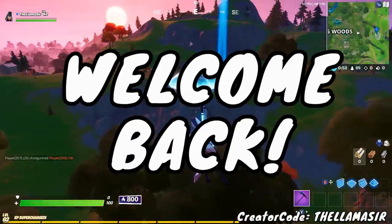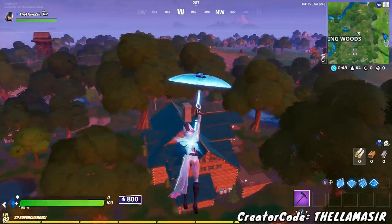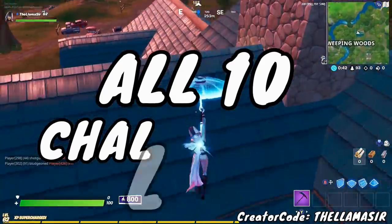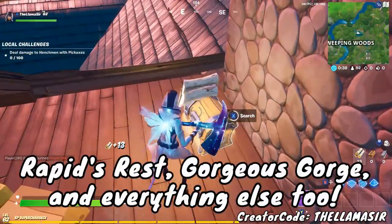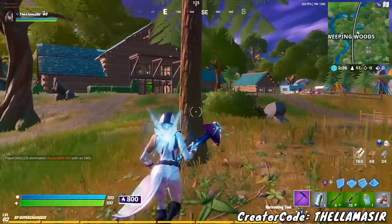Alright guys, welcome back to another Fortnite video. Hit that like button down below if you're having a good day. Today it is time for the Sky Challenges, and that means I'm going to be showing you how to do all 10 challenges today, including the locations of the Box Factory, Sky's Coastal Campsite, the location of Rapids Rest, Gorgeous Gorge, and tips and tricks for all of the other challenges as well, all in one single video.